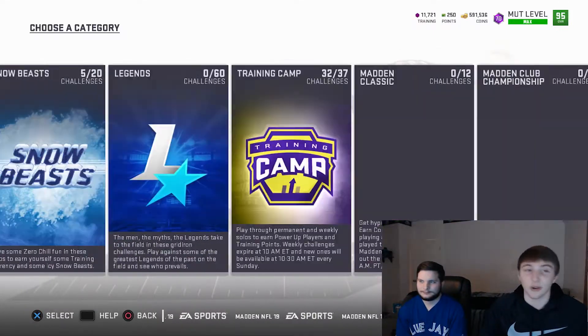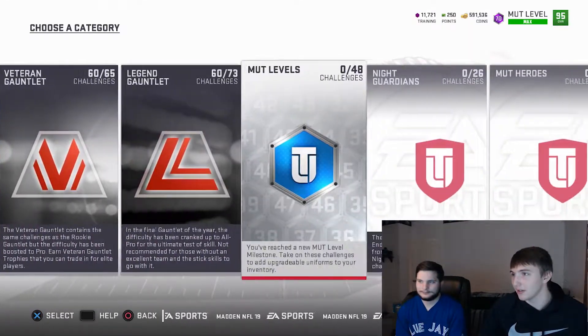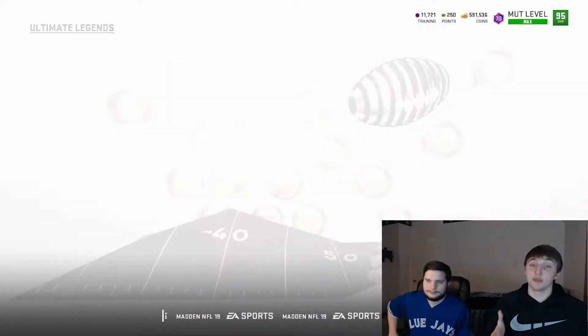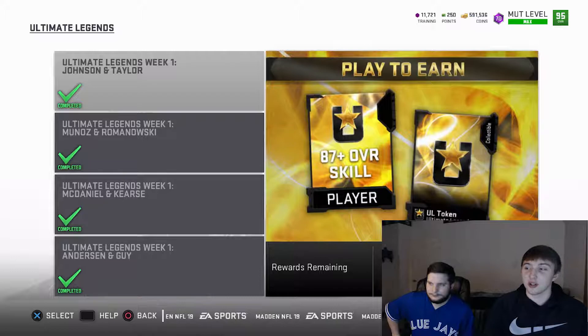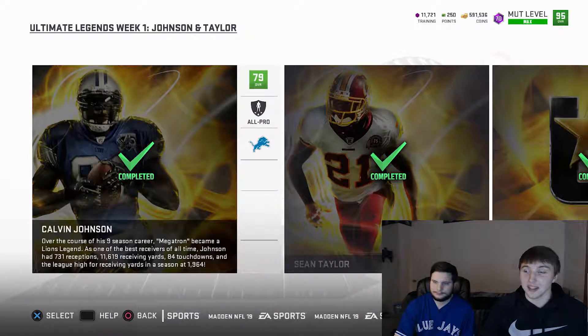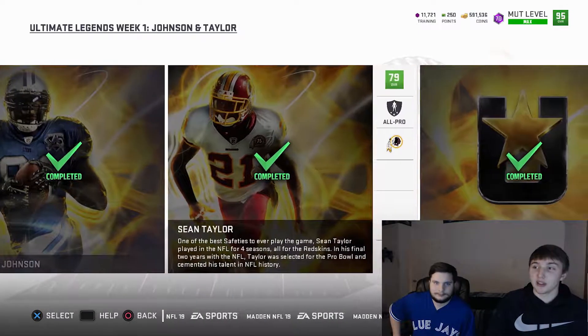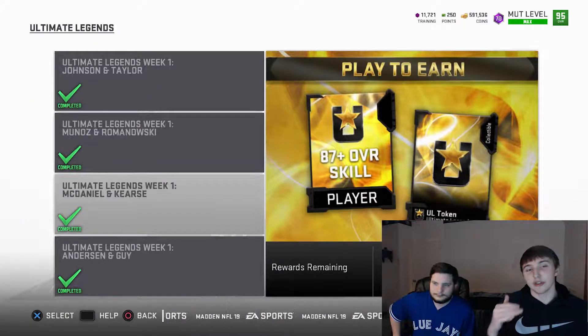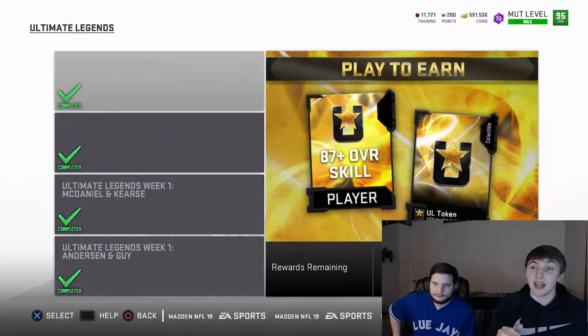So what you're going to want to do — there are these new solos. I've already done them so I've got to find them real quick. Here we go: Ultimate Legends solos. They do suck but they go fast if you're watching the clock. If you play all of these you get 3,000 coins per game.